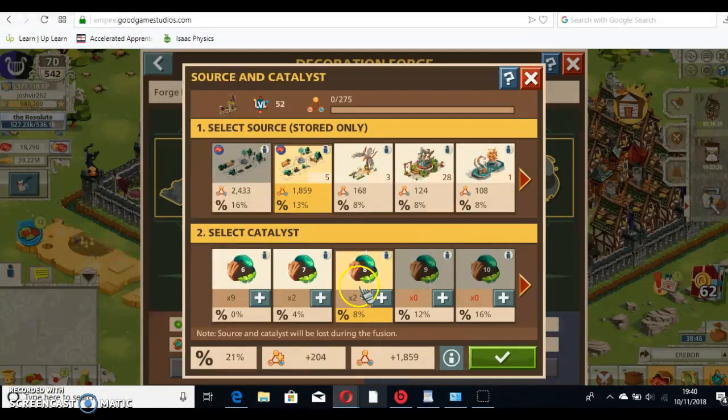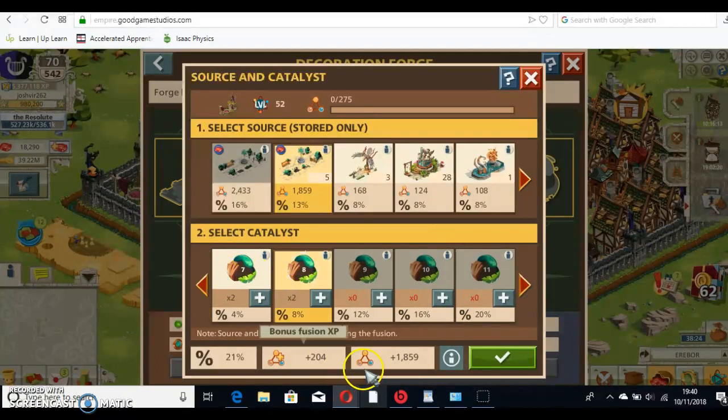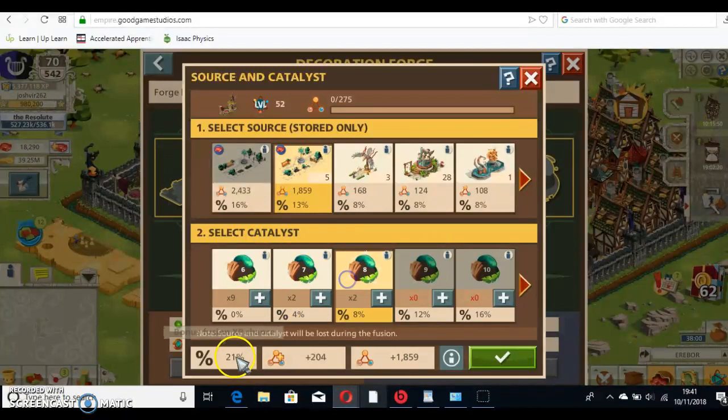You don't even need the help guide. When you click on this, it will increase the Fusion XP by this much, and it has a bonus XP with a chance shown here. The source is what decides the Fusion XP — so if you use decorative items as the source, do not use them because the XP is rubbish. Use the ones you can win in events. The Catalyst increases the chance of bonus XP, so the Catalyst doesn't really matter that much — it's the source that is the main thing. I'm going to use this level 8 Catalyst with a 21% bonus XP chance.